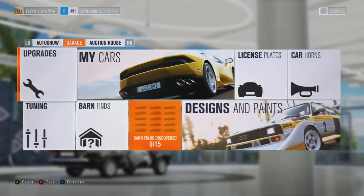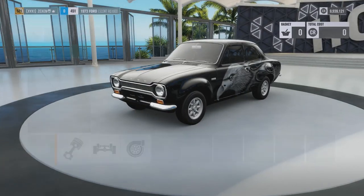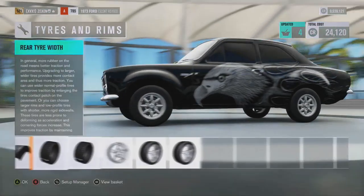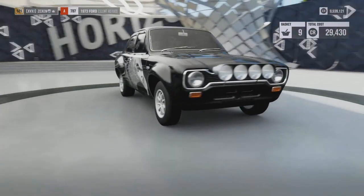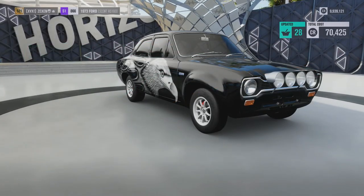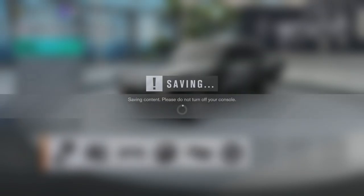Straight to the upgrades. Let's put the 3.2 litre i6 inside there. Race tyres — it's already nearly S class, that is fast. Everything else I'm just going to fully upgrade. All done. We are at the top of S1 class with 800 horsepower in a 900 kilogram car. This is going to be quite quick. We have the paint, we have the upgrades — let's take this thing to some races.